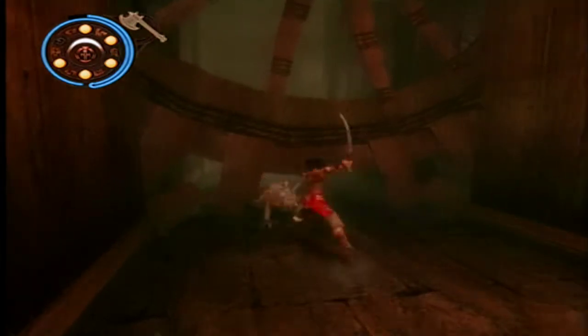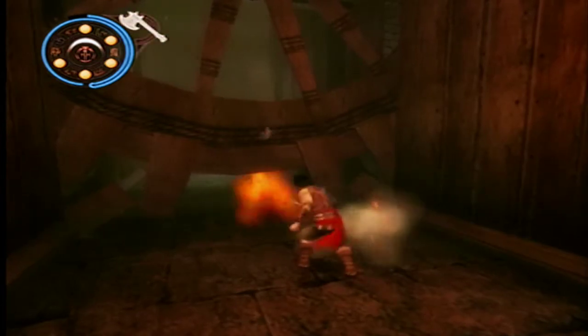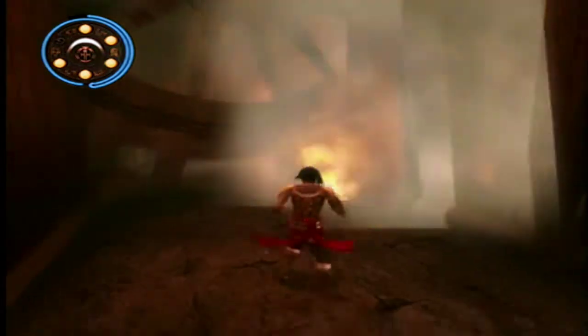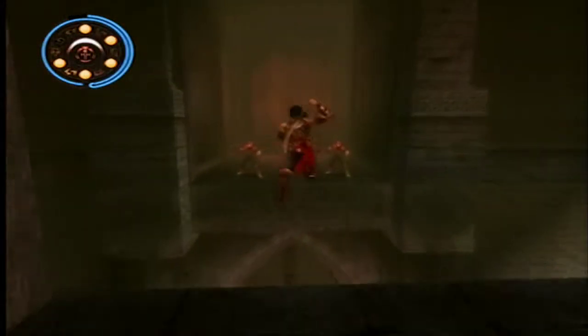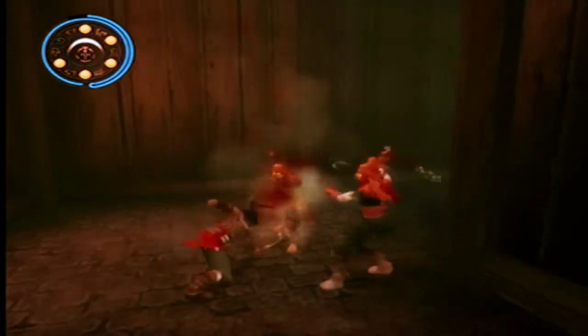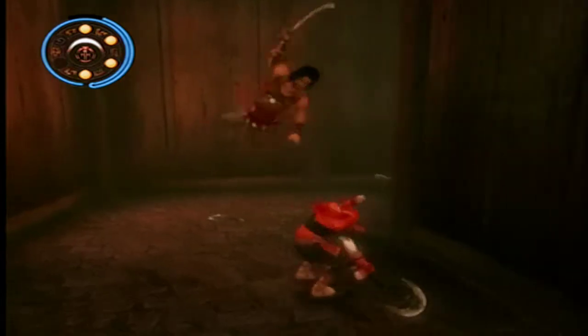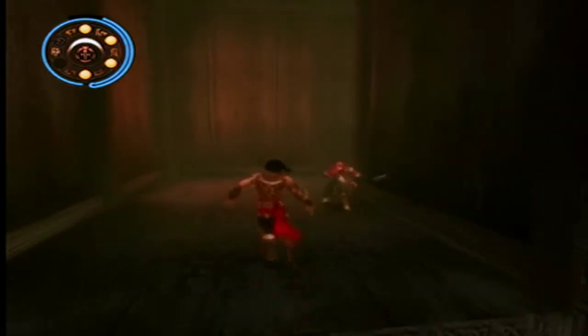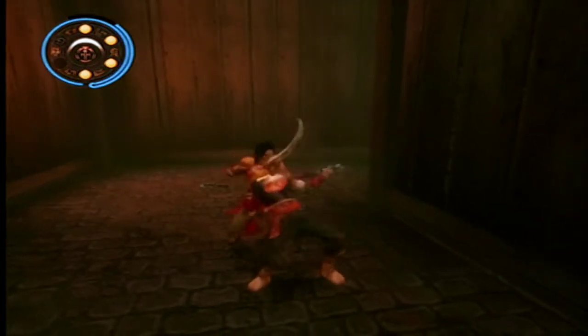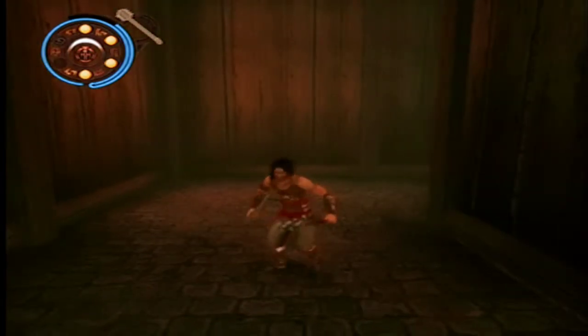That was weird. That enemy was glitched into high heavens there. He's no match for me. Waiting for me, boys? Okay then, let's dance. Run while escape is still an option. I wanted you to block, not run along the wall. Sorry, but you're not going to stop me. No reinforcements for you.